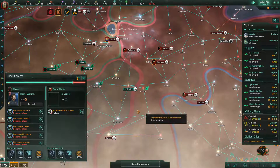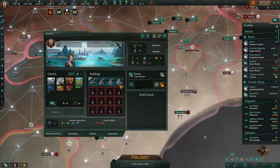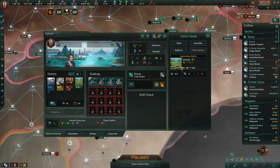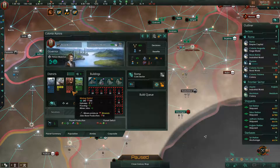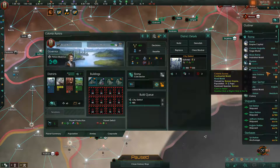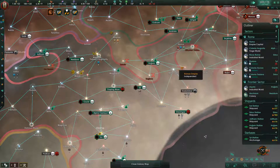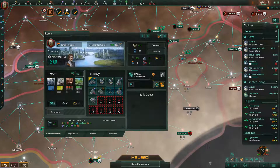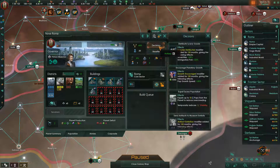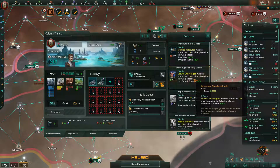Plasteel materials — we'll figure that out when we have an open research slot. Economy is not doing all too well: we have plenty of minerals, plenty of food. Let's upgrade the capital and go with civilian industries. And really quickly — decisions: encourage planetary growth on all planets.